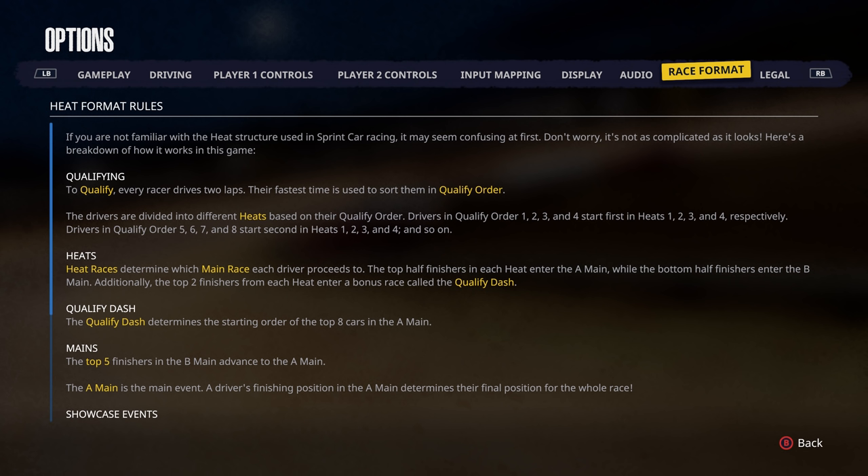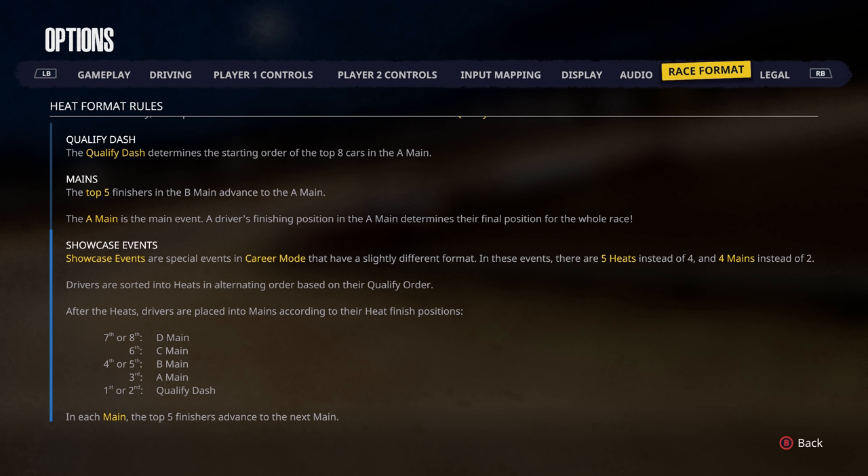Heat races determine which main race each driver proceeds to. The top half finishers in each heat enter the A Main, while the bottom half enter the B Main. The top two finishers from each heat also enter a bonus race called the Qualified Dash, which determines the starting order of the top eight cars in the A Main. The top five finishers in the B Main advance to the A Main. In Showcase Events there are five heats and four mains, with drivers sorted into mains according to their heat finish position.